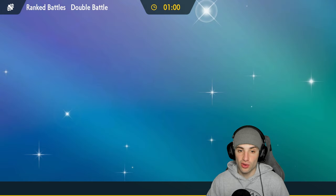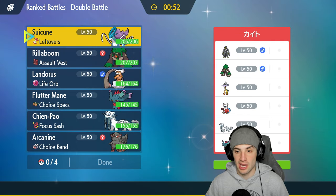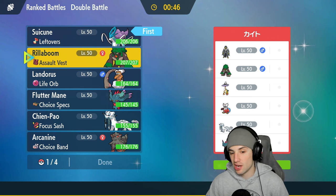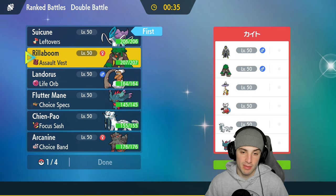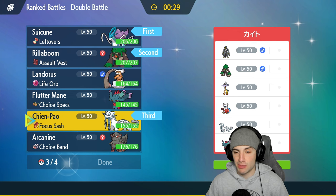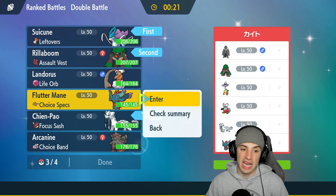I could lead Suicune — speed control would be lovely, plus they have a few special attackers so Snarl could be good, and Icy Wind on top of that. They have three special attackers and three physical attackers — a nice mixture. I'm gonna lead Rillaboom here, and I could potentially U-turn pivot out if I don't like the position. I'll bring Shenpao in the back end.